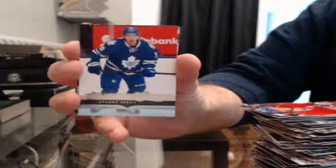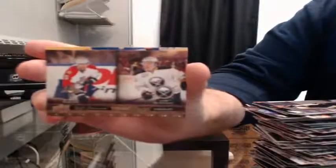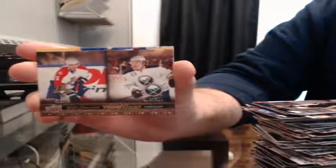We got a Young Guns for the Leafs — Stuart Percy. We got a Canvas checklist of Aaron Ekblad and Sam Reinhart. Randomized at the end between the Panthers and the Sabres.